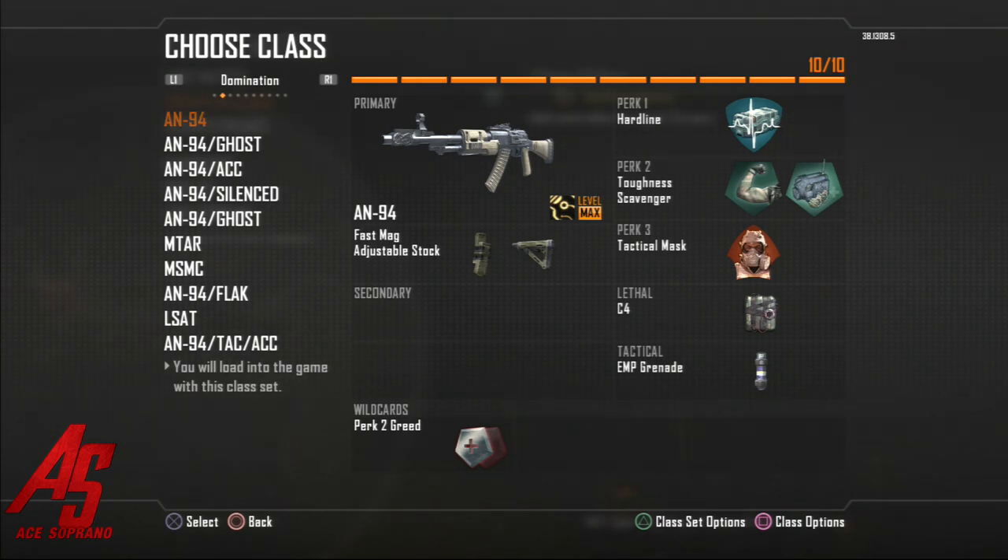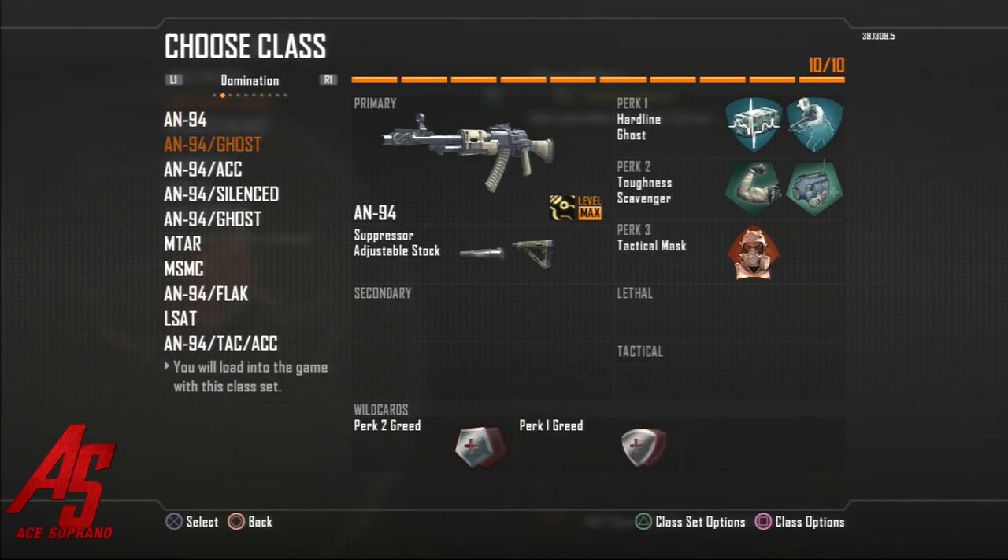This is basically my default class for team deathmatch, free for all, or anything like that — the A94 is really right now the best gun in the game, at least for me. EMP grenades help me get more score and win more gunfights, and the C4 helps me when I'm going around corners or if I know the enemy is there — I'll go ahead and throw that out.